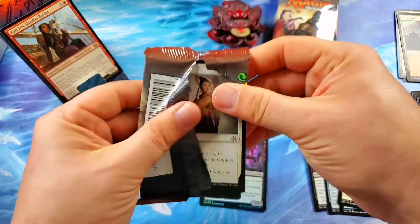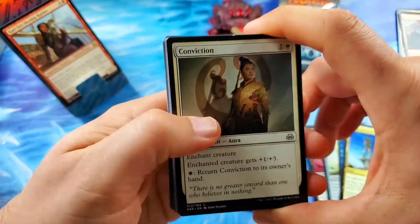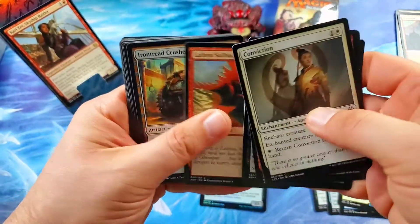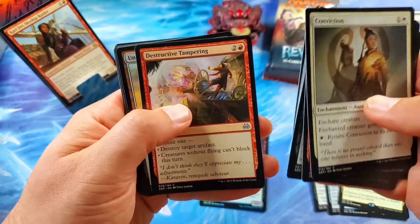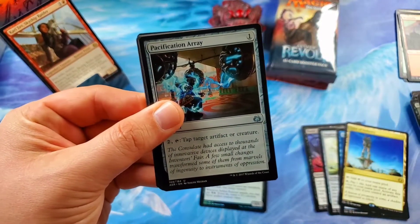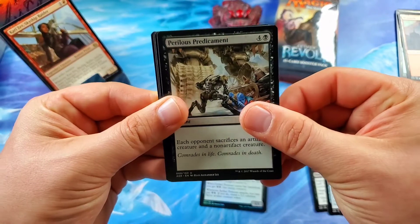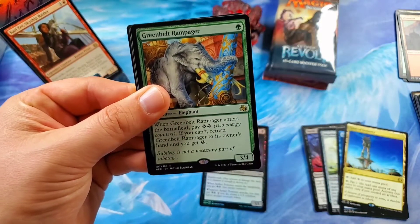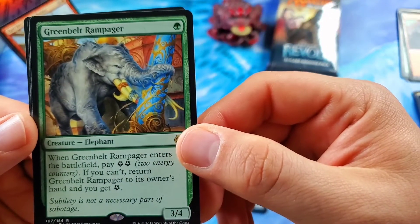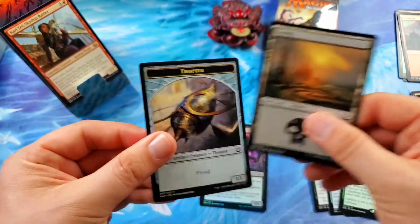No mythics yet. Night Market Aeronaut. Universal Solvent. Night Market Guard — lots of Night Market stuff going on. Got another Unearthed Express. Pacification Array. Perilous Predicament — say that ten times fast. The Green Belt Rampager — sweet Elephant card there, I like that. The artwork is really cool on that too. Swamp and a Thopter — first Thopter token.